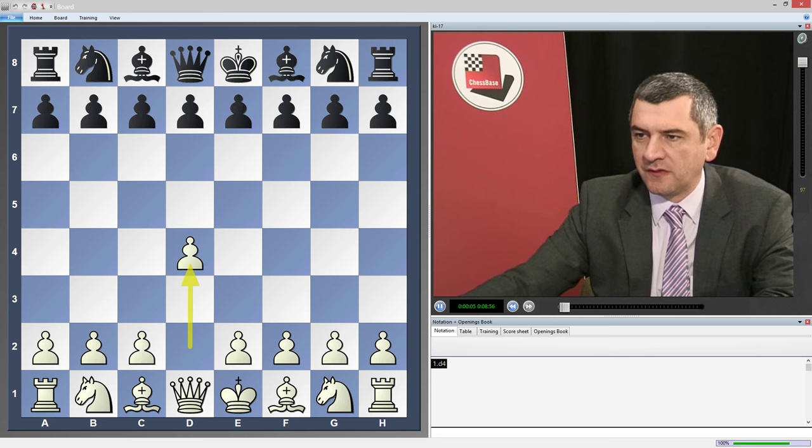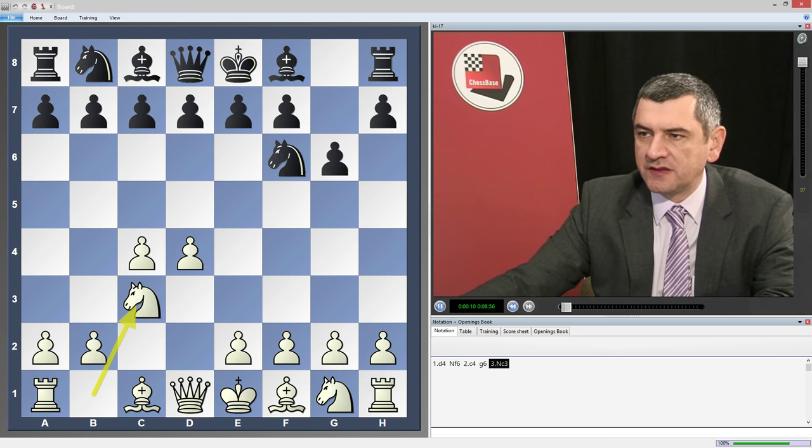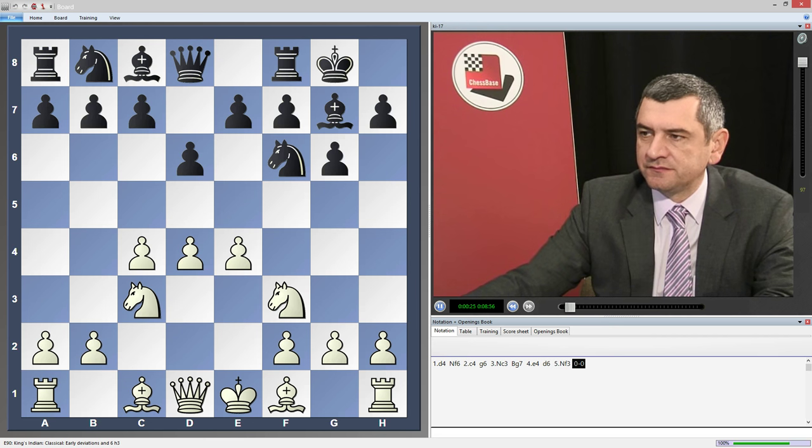d4, Nf6, c4, g6, Nc3, Bg7, e4, d6, Nf3, short castle, short castle, Be2, Be5.